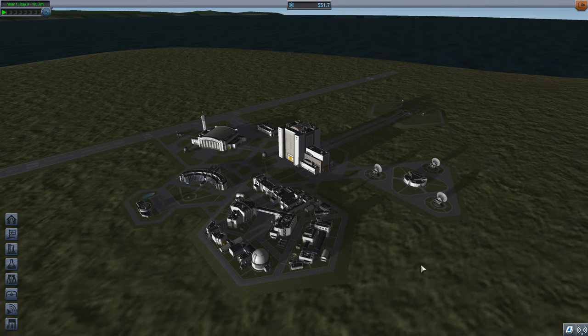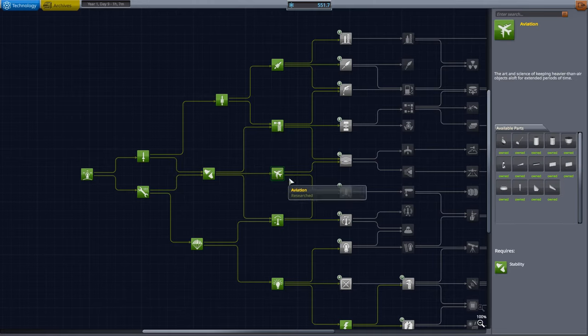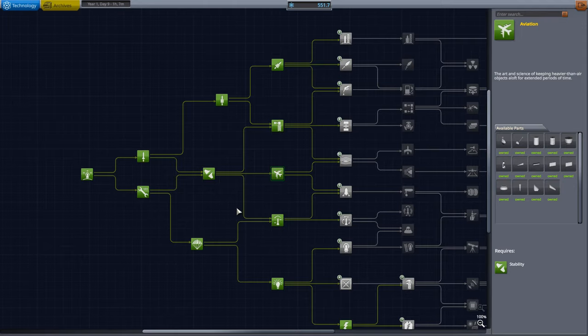I want this to be what a first plane would look like if you were playing your own game. Despite having over 550 units of science from our recent moon mission, I don't want to start unlocking nodes. I want to build this plane purely out of the parts in the first aviation node, so we're restricting ourselves to that — and even in just this single node, we have a lot of parts to work with.